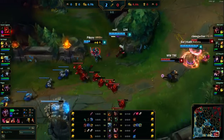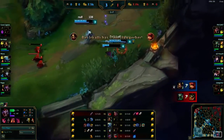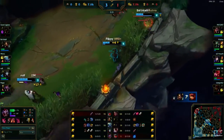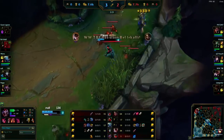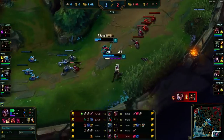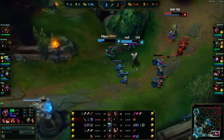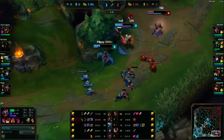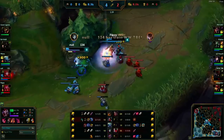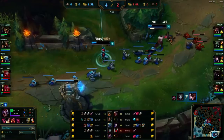Here comes a gank from Nilly - we can get a good shot off on Annie, but we're not going to be able to get Quinn even as she tries. That was bad on Nilly's part because she went too far while most of us had already used our abilities and were low on health. Quinn was nice enough to come back and give us a kill.